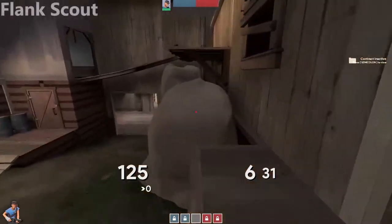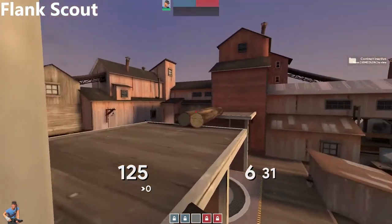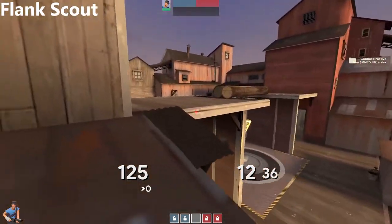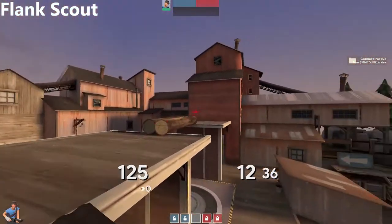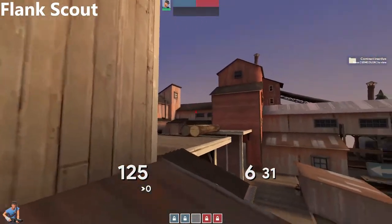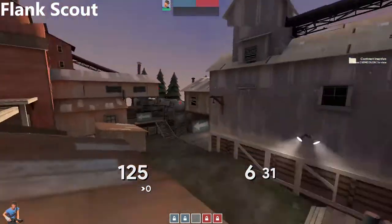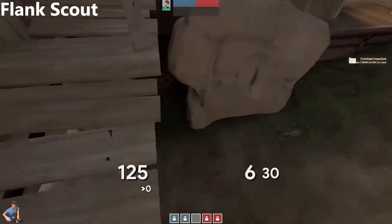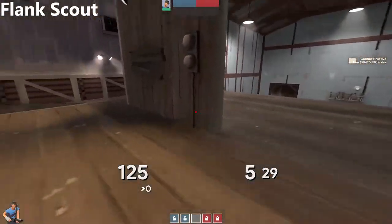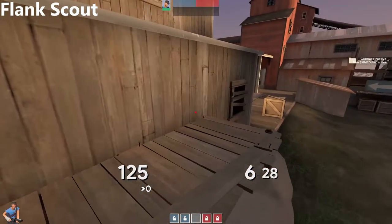I'm going to talk about flank scout while I'm on scout. Generally, you're going to play up in this spot, kind of looking to do similar things as your pocket scout, but from a different area. You're looking to sort of pistol spam from afar, perhaps if you have extra time. But your main priority is looking for these soldiers. Generally, you are much more responsible for the left side. Any bombs that come over here, land in lower — it's kind of your responsibility to look for these people. If they try to go behind, don't let them get back in. Or maybe they go kitchen and you try to fight them there.